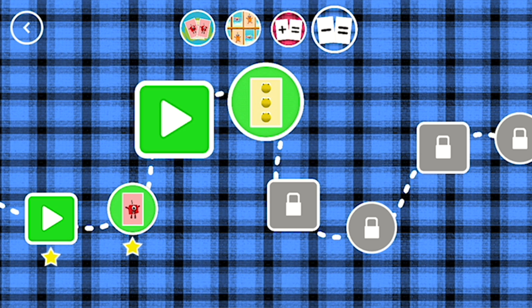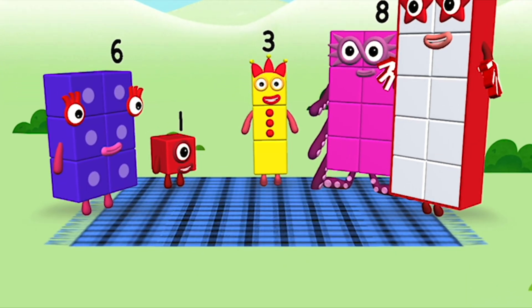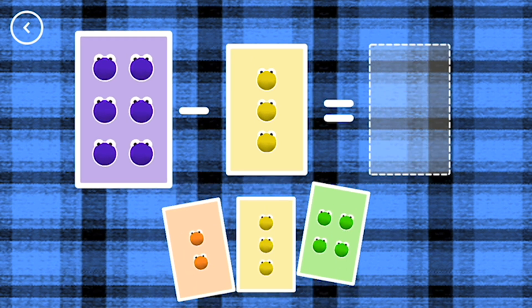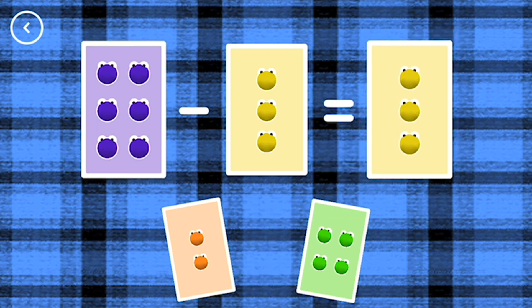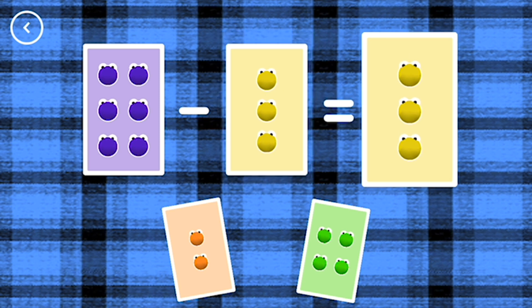Look, a new level! If you start with this many and take away this many, how many are left? 3, 6, minus 3, equals 3.